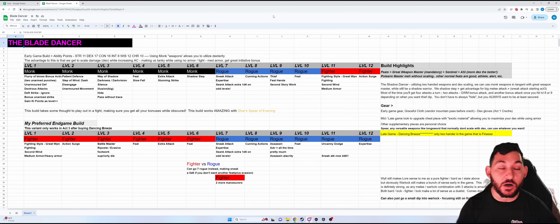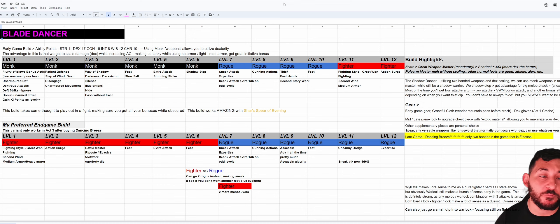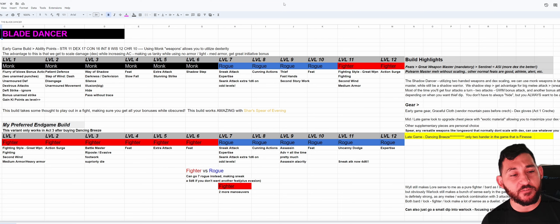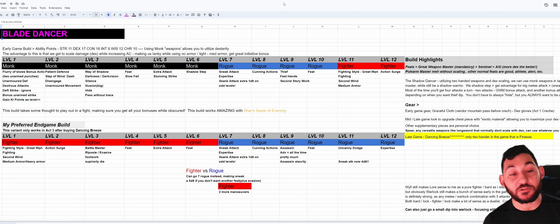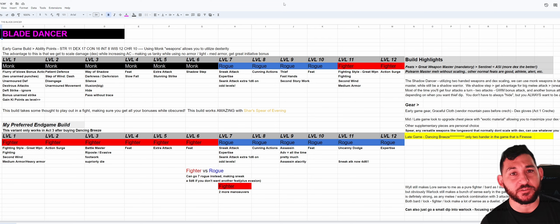As long as you go Dex, Con, and a little Wisdom or Strength, you're fine. At Monk level 1, you get Dexterous Attacks — anything that isn't a heavy weapon can benefit from dex. The caveat is that yes, Strength Fist or Dex Fist Monk is going to be better than this weapon-based approach because the items are so broken — I've done builds doing up to around 300 damage per turn using Monk, Rogue, and Fighter. But this is a thematic weapon-based build.